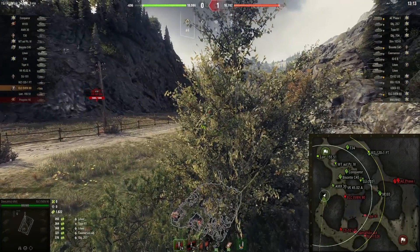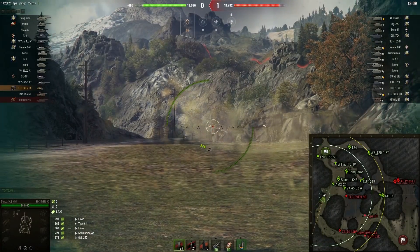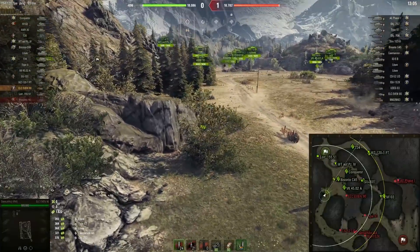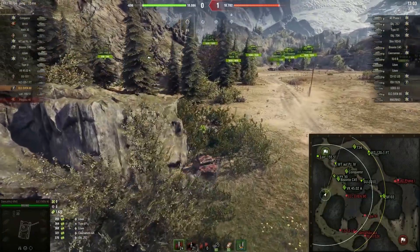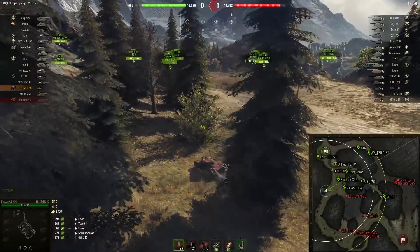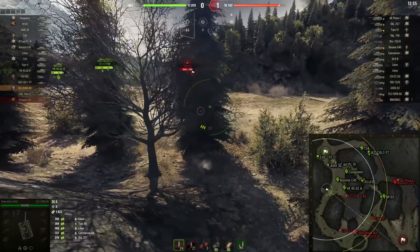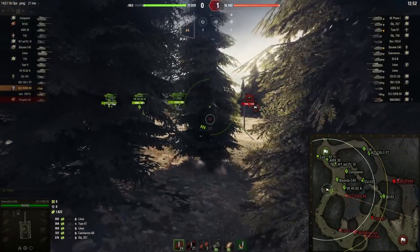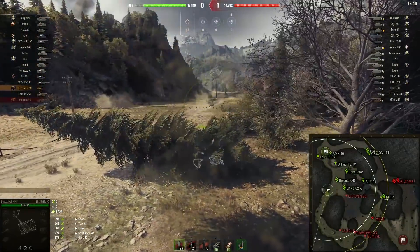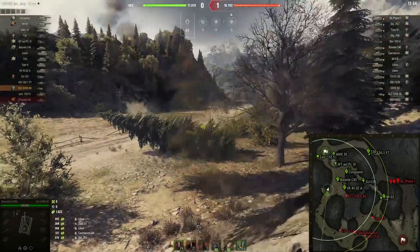Dave just did a nice, cheeky little spot in the beginning — 1800 assisted damage, spotted damage, whatever you want to call it. Damage is damage. And he went into this valley part because his teammates are already on the bridge. They already spotted the left side. This middle river side is kinda bad, so he just decided to stick here.